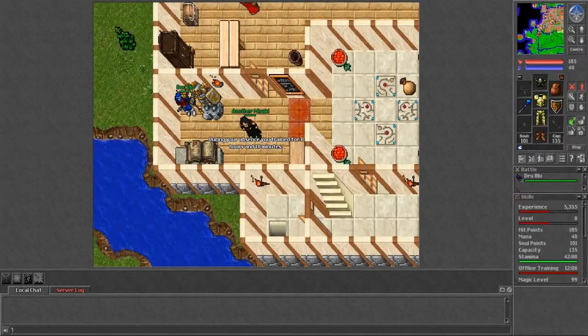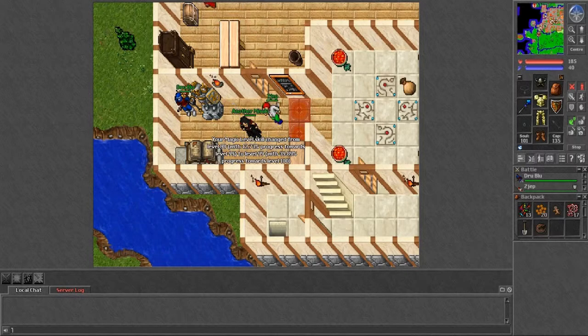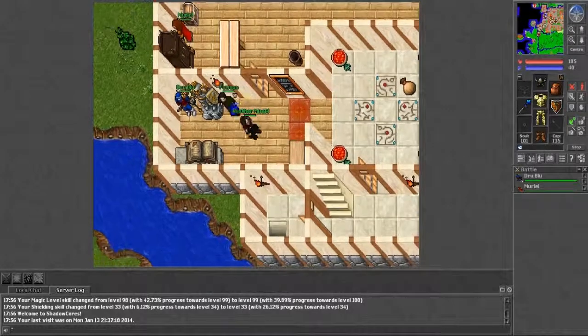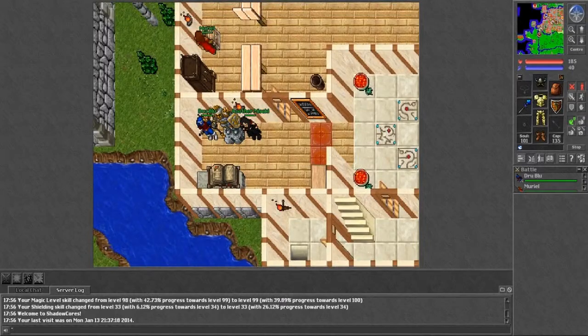I also decided to create a girl character — Another Misaki. I've never really played as a girl in Tibia so this is a new experience. She is a sorcerer with magic level 99, who I'll decide to use later. The name is a reference to the female protagonist Misaki Mei from the anime 'Another' — I just wanted Misaki but it was taken, so I added 'Another' from the anime title.